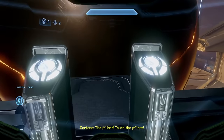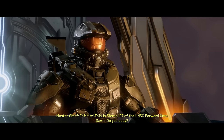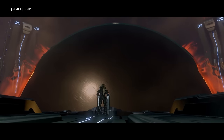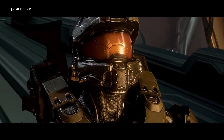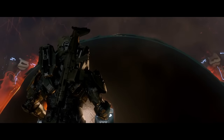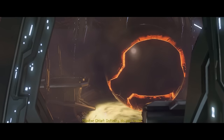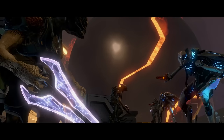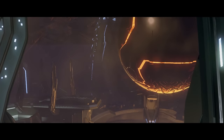Infinity, this is Sierra 117 of the UNSC Forward Unto Dawn, do you copy? Infinity, this is Sierra Mist. 'Copy that Sierra Mist — we're going to rename you to Starry. Congratulations, you are now Starry, and you have a cartoon lemon as your logo.' 'Uh, negative UNSC Command, I do not want to be renamed to Starry. That's stupid and I hate it.' 'Too bad Chief, you're Starry now.'